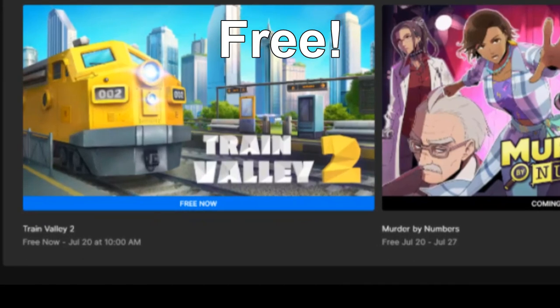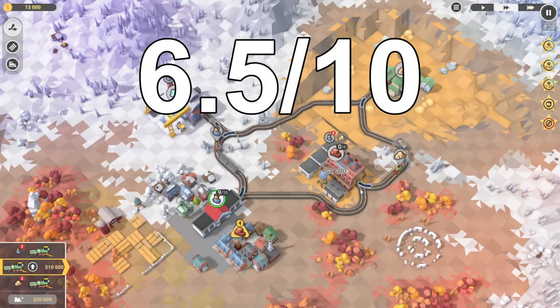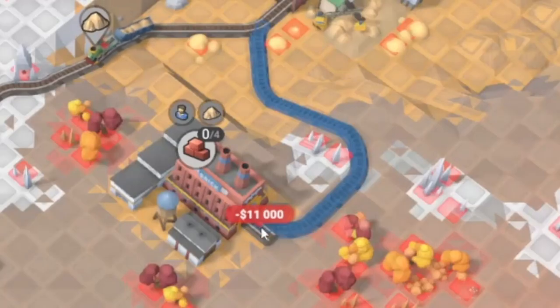Train Valley 2 is free on the Epic Games Store until July 20th. Because of this game's easy to follow controls and the option to pause time, I give this game a rating of 6.5 out of 10. I don't recommend this game if you're looking for an intense game, but this game does get progressively more difficult.